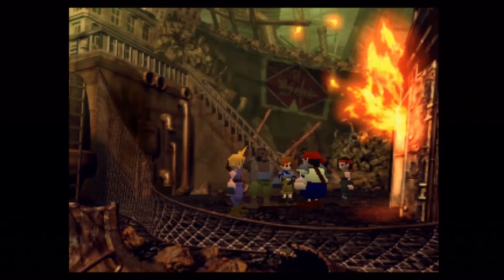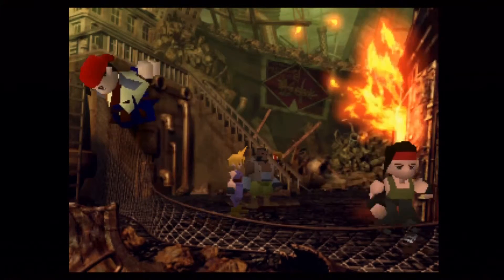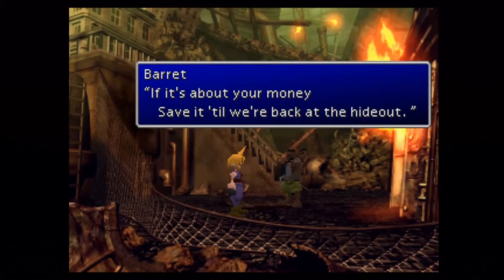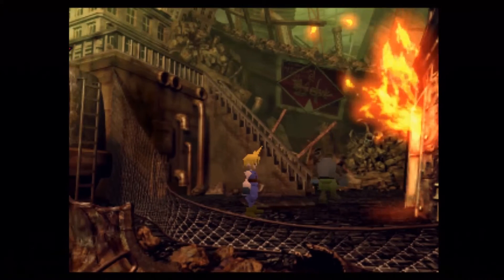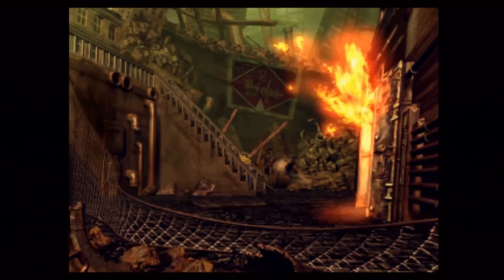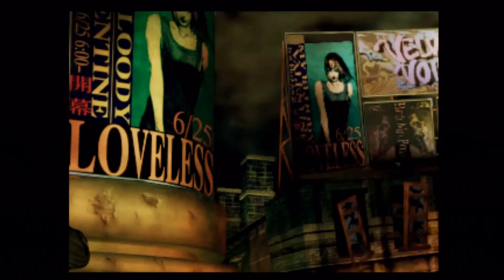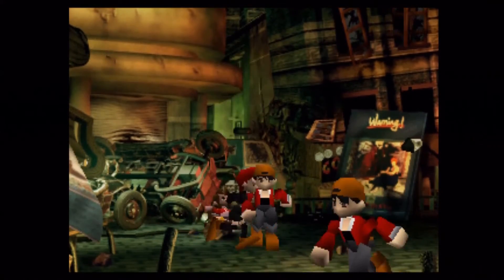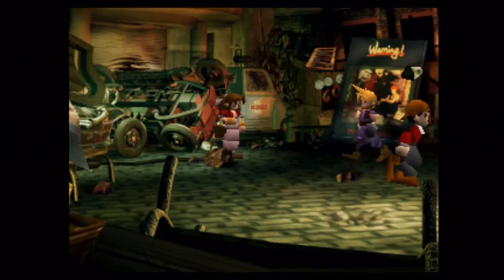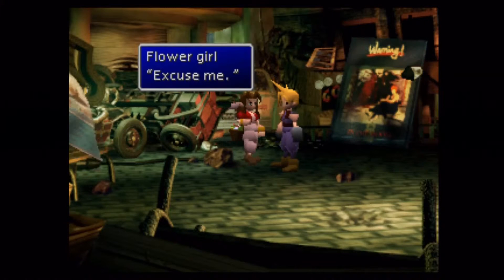Rendezvous at sector eight station — split up and get on the train. Earlier, Barret says hey, don't ever travel together. So you notice everybody kind of splits up and they're all going to make their way back onto the train. Cloud kind of wants to get paid right away, and Barret says hold up — I'll get you paid once we get back to the hideout.